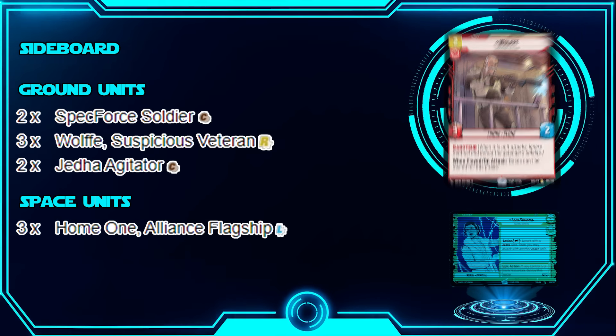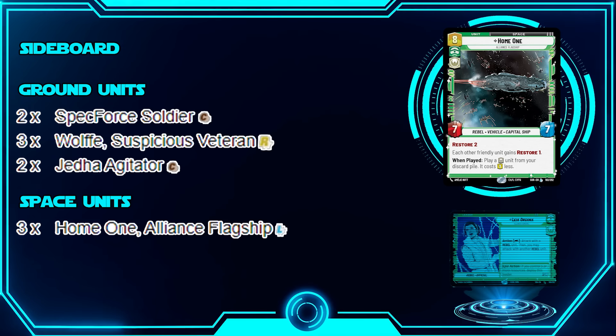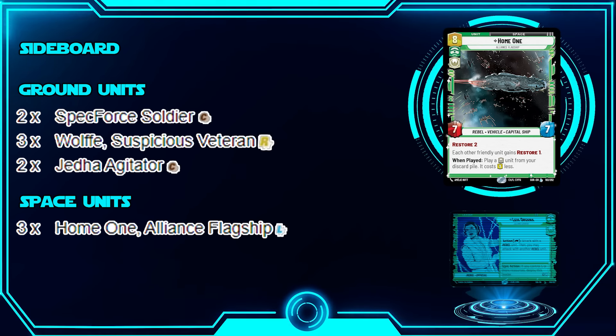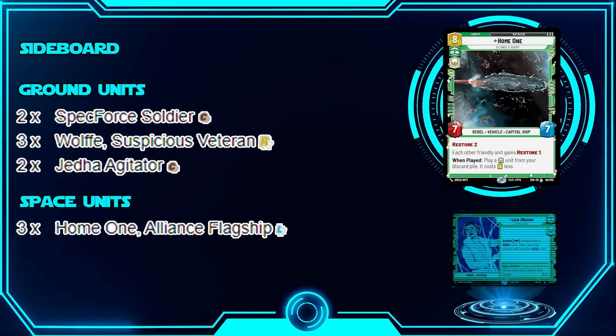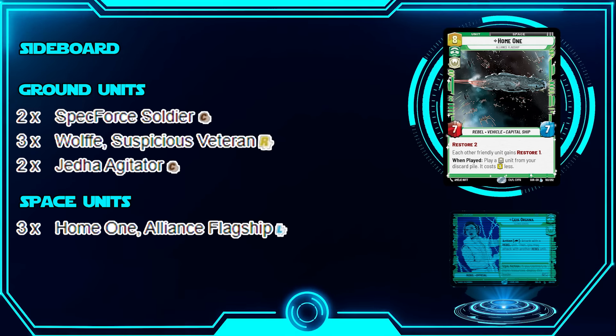The three Home Ones in the sideboard aren't strictly necessary. Home One gives Restore 2 and each friendly unit gains Restore 1, which is really solid for prolonging your HP and staying alive in the late game where you might struggle. It also lets you play a heroic unit from your discard pile for three less cost — so you can get back your Fleet Lieutenant or Red Three.